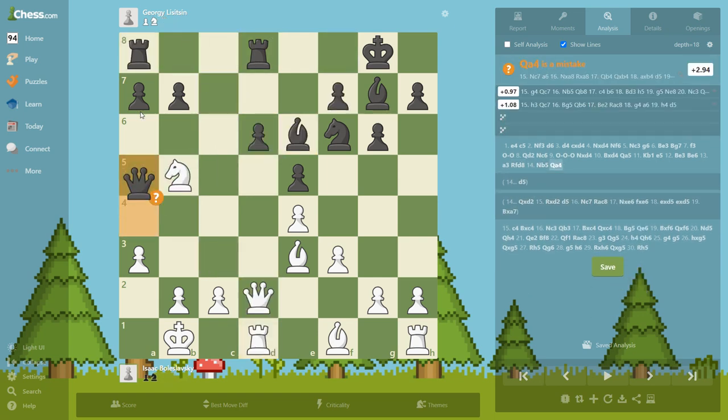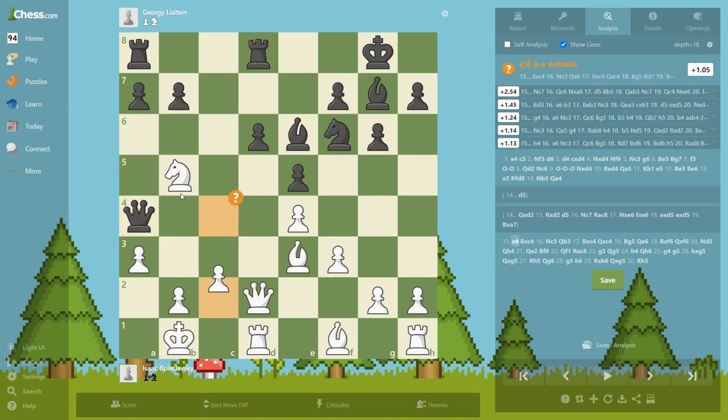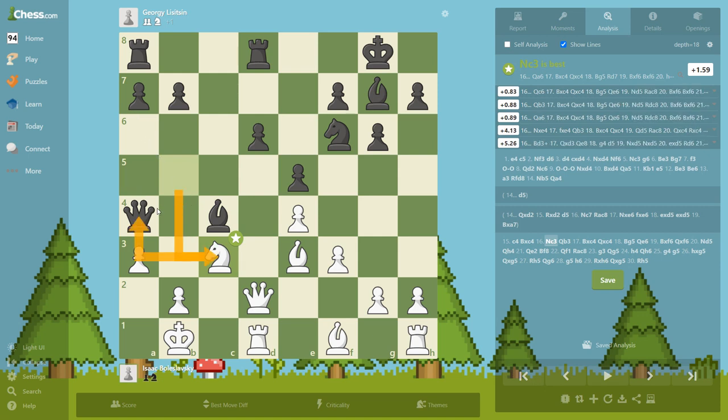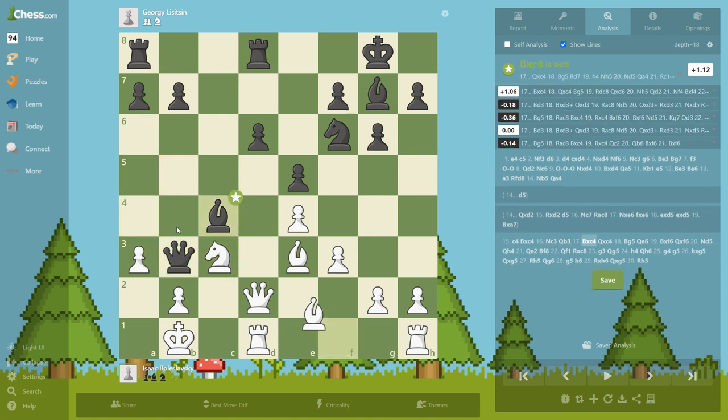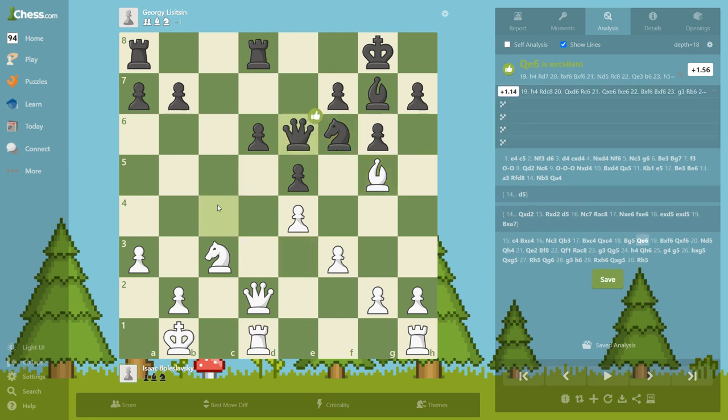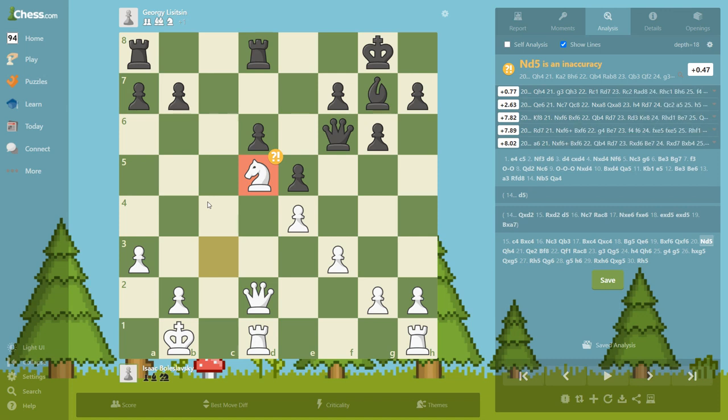Black decided not to take the queen, and the computer is saying that's a mistake, but this move has a really interesting purpose. So takes, and first before taking here we gain a tempo on the queen, then we take and get rid of this knight so we can put our knight on d5. Same ideas as in the first game — we get rid of that and we have this beautiful knight on d5 controlling everything.